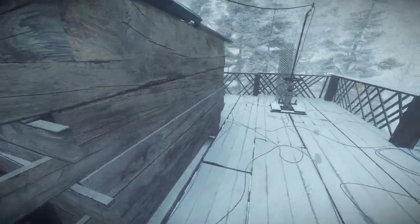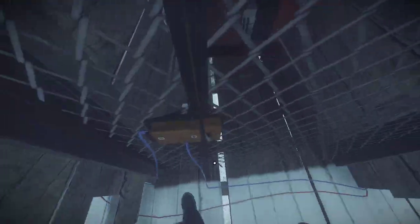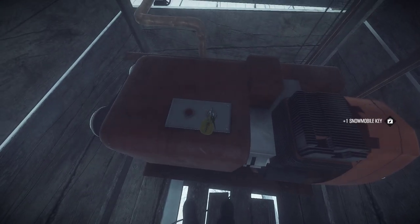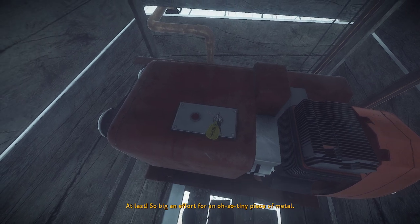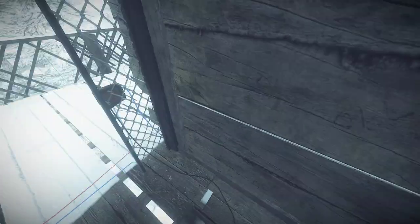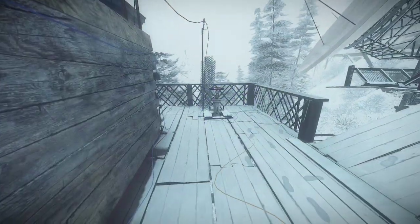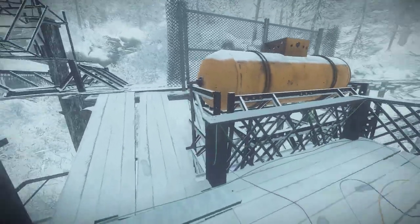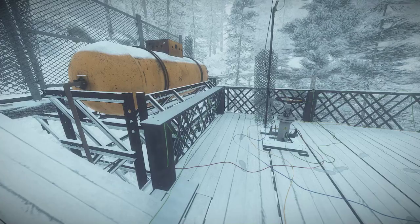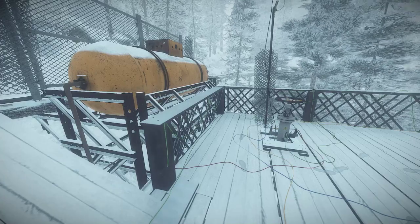Then we hear some noise, and open sesame. At last, so big an effort for an oh so tiny piece of metal. And then we get the key of the snowball mobile. That's it. Simple and fast. Thank you.